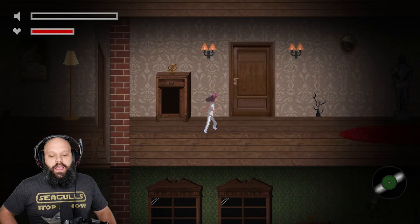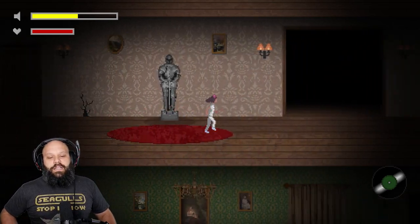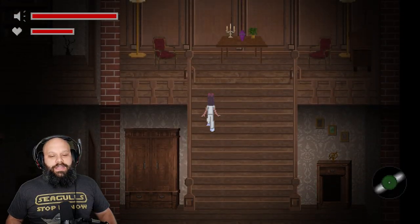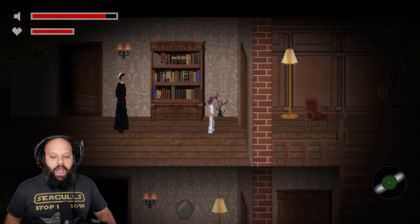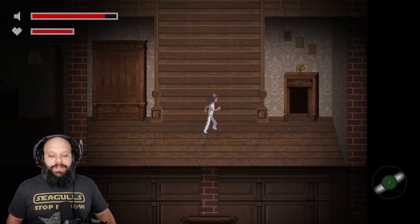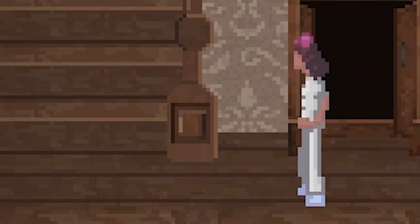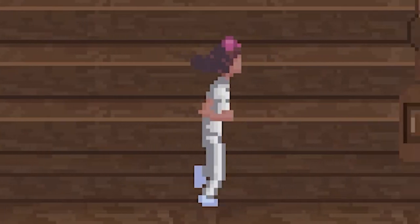Are you scared of the dark and you need pajamas to help with that? Well, these white pajamas with a super awesome pink bow will definitely help and not be scary at all. Look at this little girl and how brave she is. You legend.